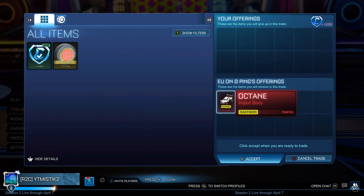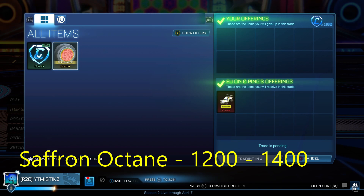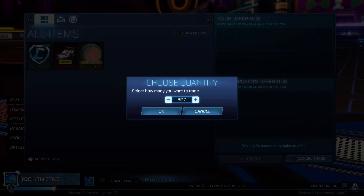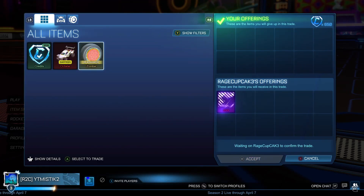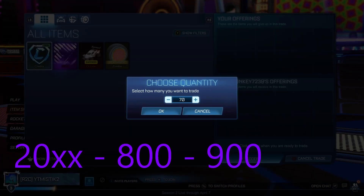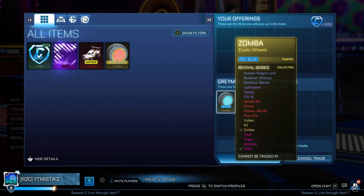On our first trade of episode 3 we are buying a Saffron Octane for 1,100 — which is about 100 or 200 under min probably at the time of the trade. And here we're buying a 20XX for 650, which was 150 under min at the time because it was 800 to 900, which is obviously good. Especially for a 20XX to get it that cheap compared to other black markets — it's pretty good.